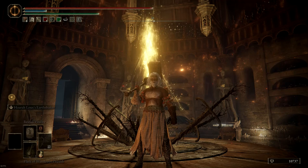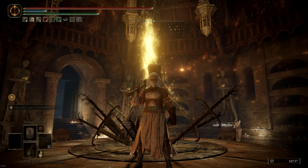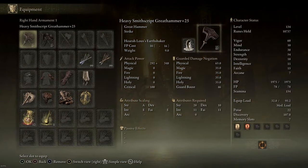Hey everyone, welcome back. For this build, we are cosplaying as Andre of Astora. We'll be using the Smith Script Great Hammer as our main weapon, with the Smith Script Axe as a side weapon.